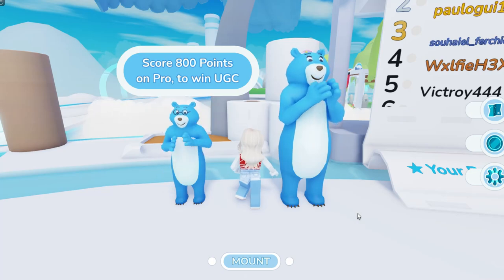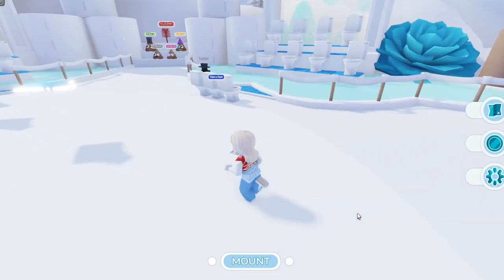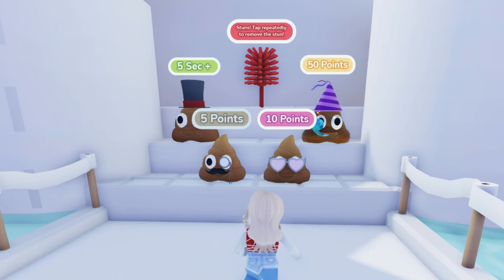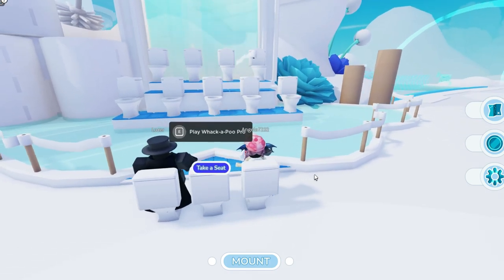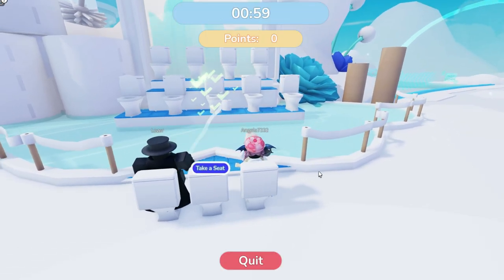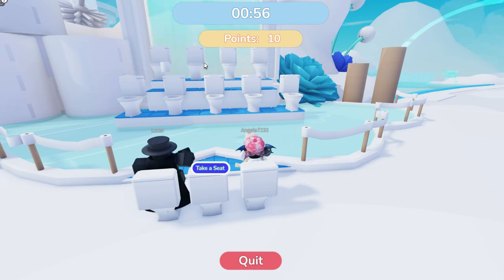You can see that we need to score 800 points on Pro to win this UGC item. We're going to be throwing toilet paper at these little guys. Make sure that you do not hit the red brush. Some of them are going to give you points and some of them are going to add time. If you see the party hat one, make sure to click that one because it gives you 50 points and we're trying to save up to 800 points.